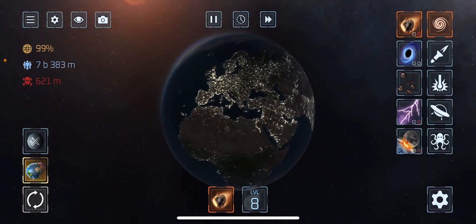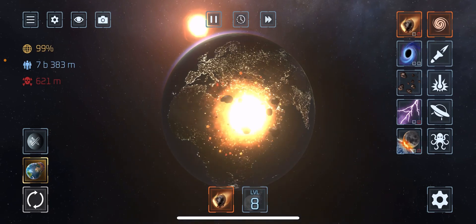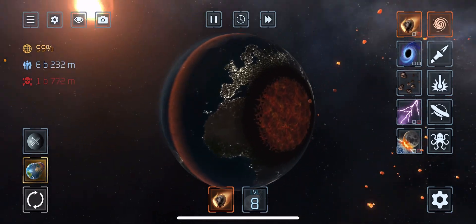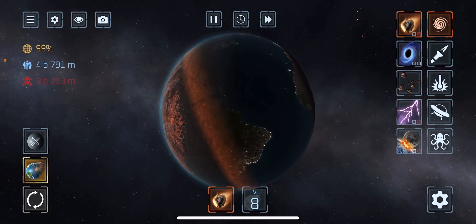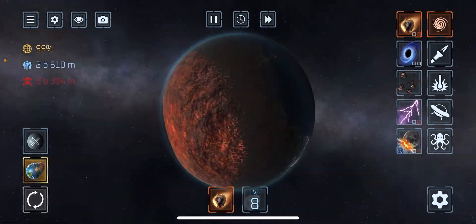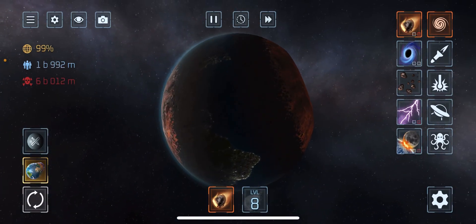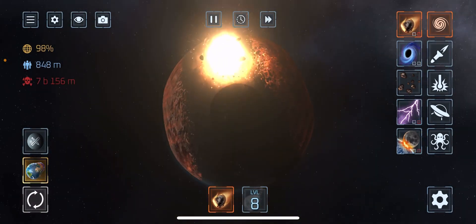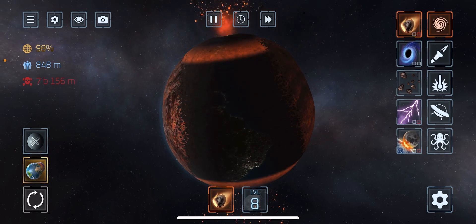Now if we hit the opposite side — the really inhabited zone — look how many are gone. We've lost 1 billion. What a shame. And then it goes all the way there, and if it gets all the way there, that means it's gonna destroy most of the planet. And then boom — that's basically the whole planet gone.